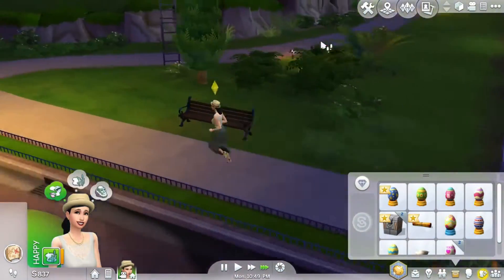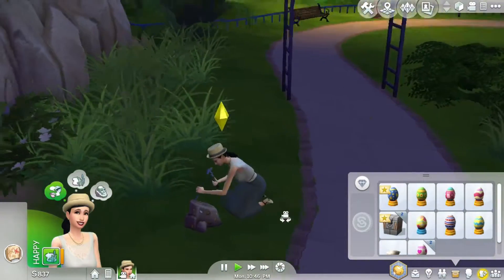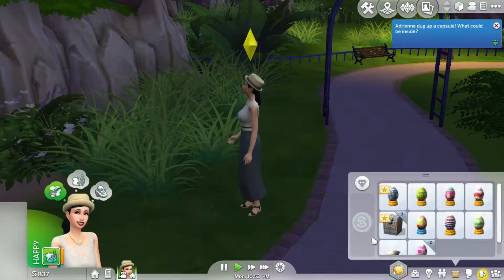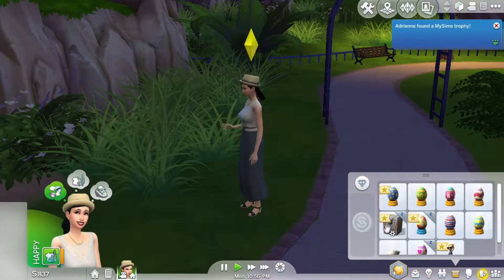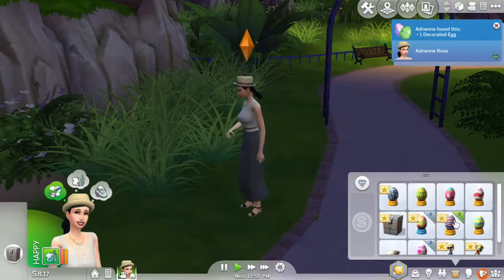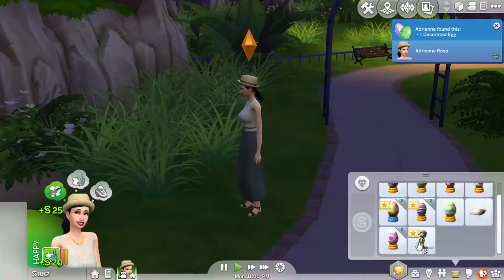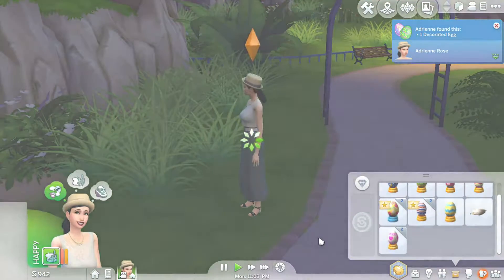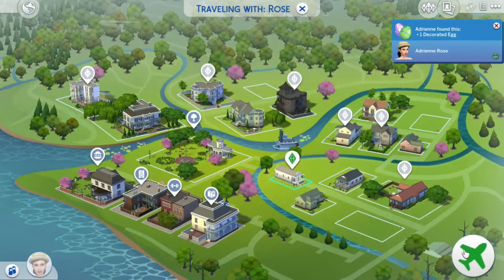I hope we get an egg as a treasure. Egg, egg... oh no, no egg — just trophies. Okay, we're going home. I'm just going to sell this. So we have eight eggs — we just need four more eggs and we're finished! Then we could focus on the grow fruit challenge.